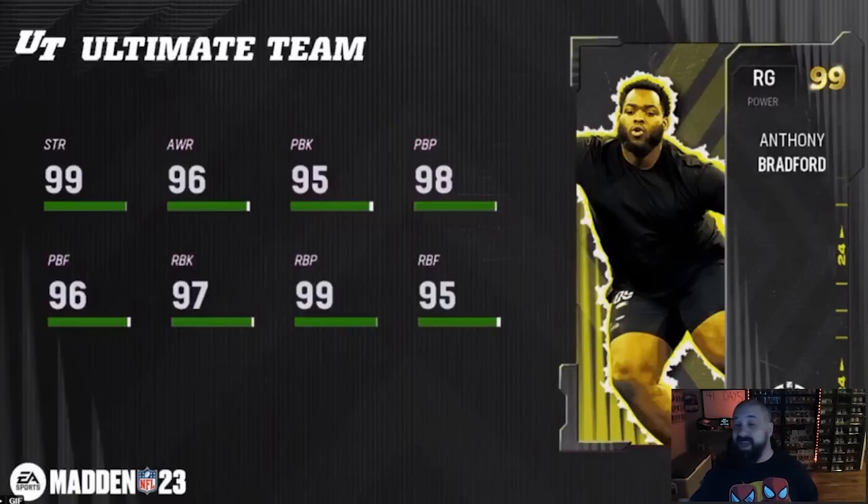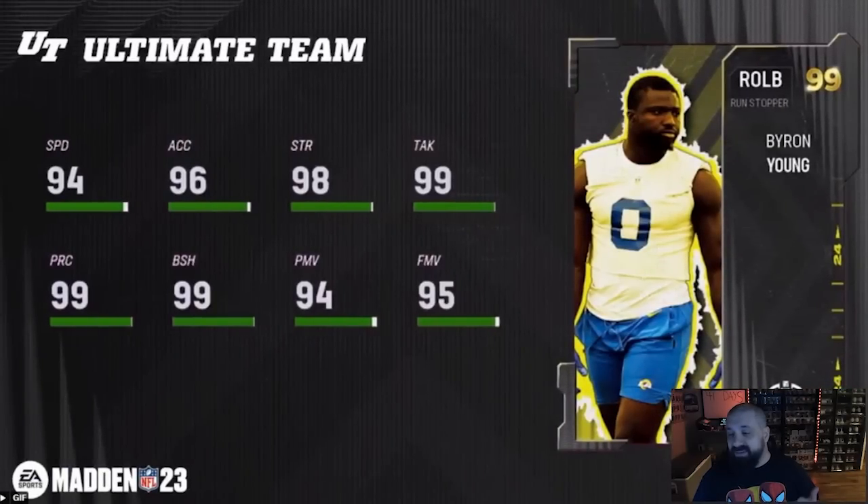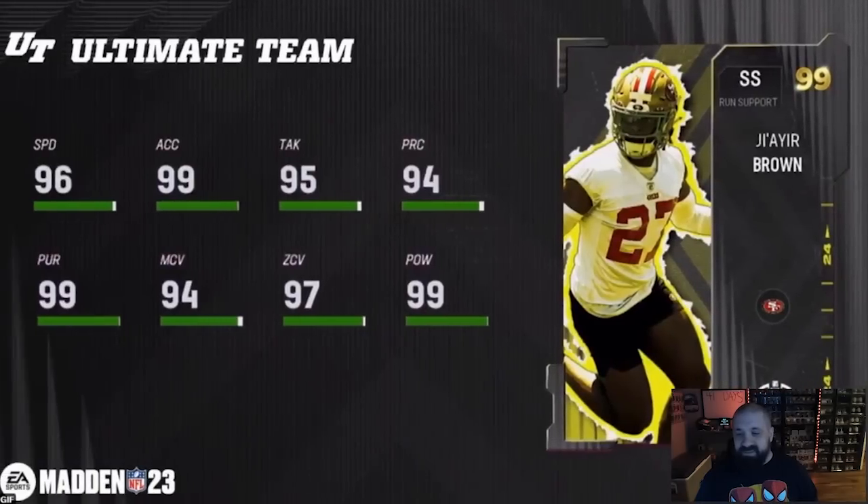If you can't do all 32, prioritize left tackle, right tackle, and right guard. If we get a center and left guard, those are also good options. 85-86 overall cards to start can set your whole offensive line without needing upgrades for a month or two. Anthony Bradford could be a good candidate for that. Next: Byron Young, outside linebacker, run stopper archetype — 94 speed, 95 finesse move, 99 block shed, 94 power move. Not overly intriguing; I'd probably skip.